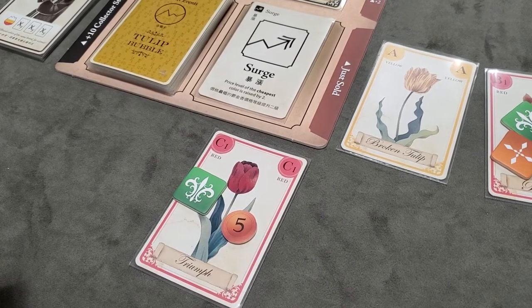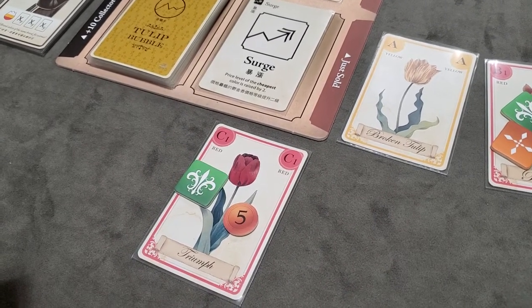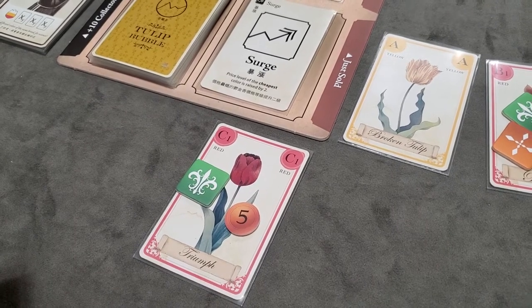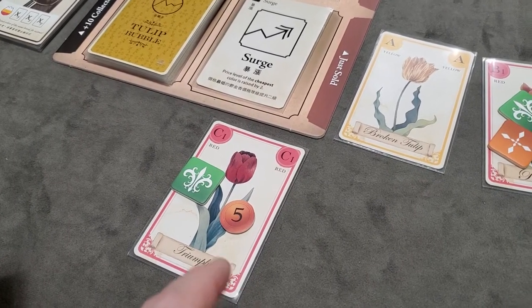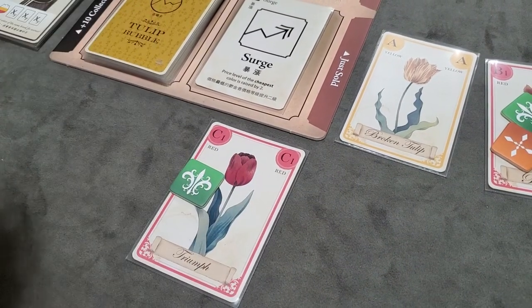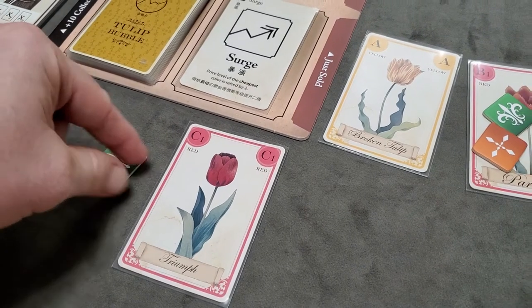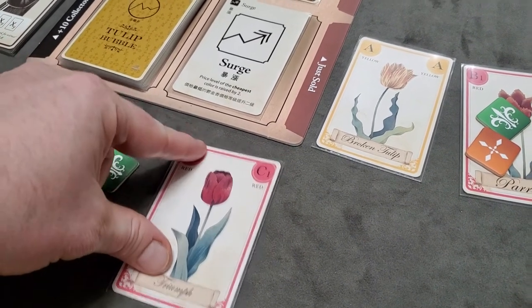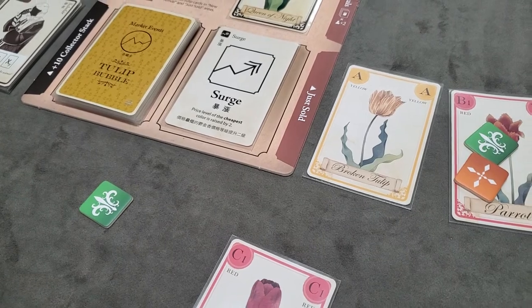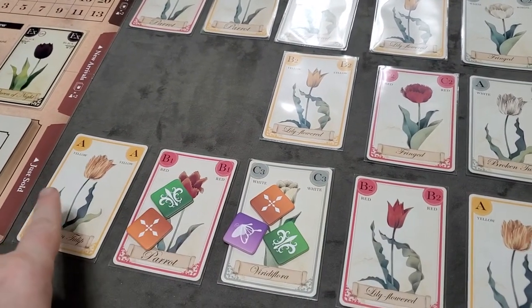At any time during the game, you can pay off a financed tulip: pay the cash to the bank, discard the reminder token, take your bid marker back, and move the tulip behind your screen now that you fully own it.